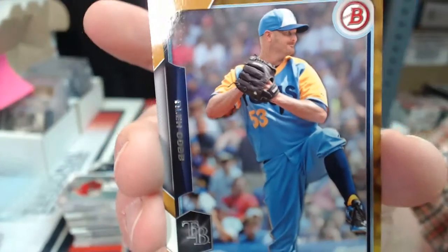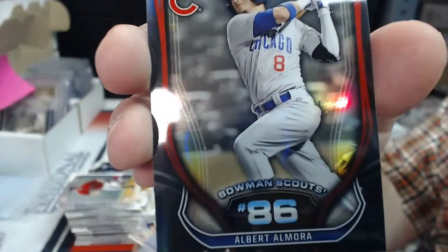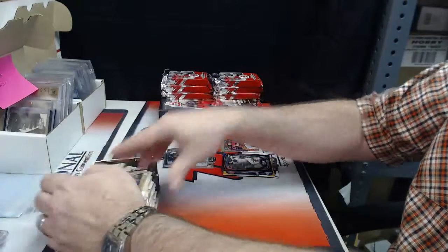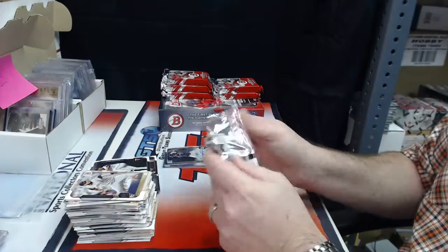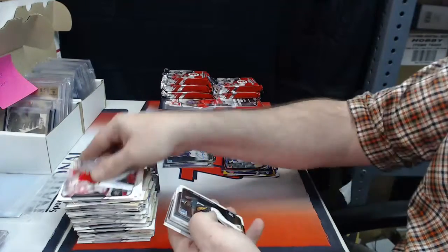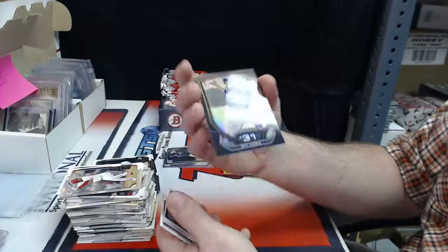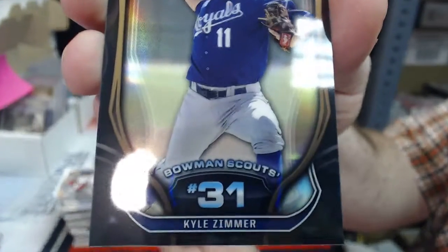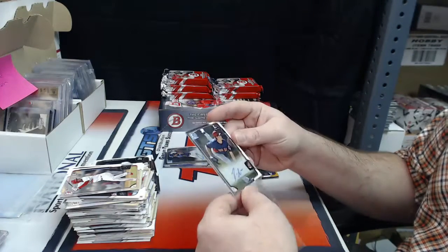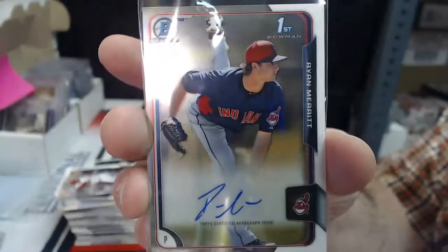Albert Almora, Bowman Scouts, number 86. Papers, chromes, papers, chromes. Kyle Zimmer, 31 Bowman Scouts. Next auto is a Cleveland Indian - Ryan Merritt. Base auto, Ryan Merritt.